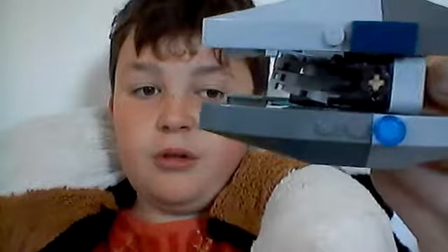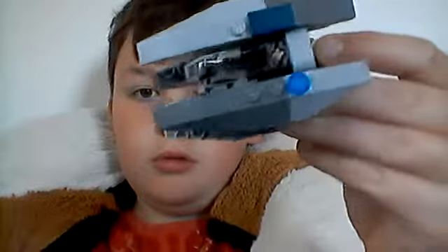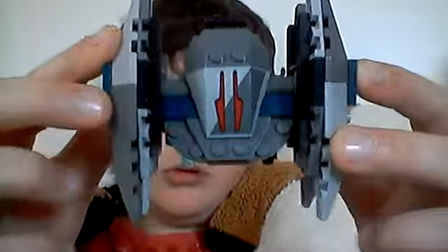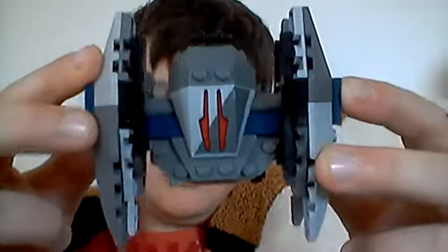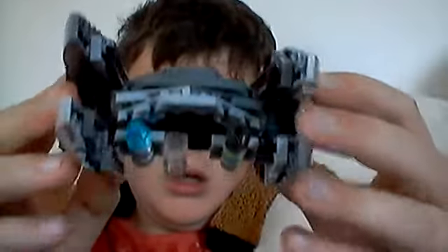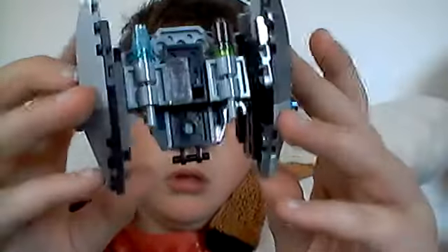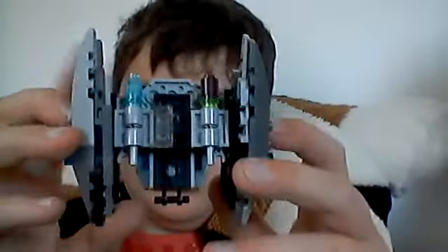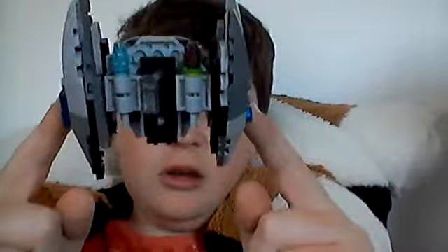Here is one of my fighters - a Vulture droid. It is from the Lego Star Wars Clone Wars set. It is quite big and quite cool. It has customized flick missiles underneath the bottom. I put this piece there - it's meant to be see-through, but I need to get more to make it look like it's actually standing up.